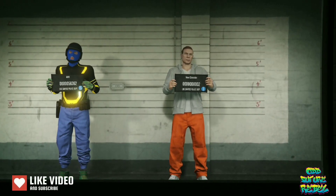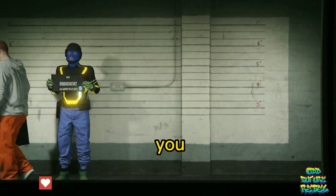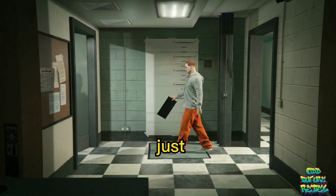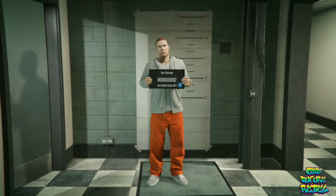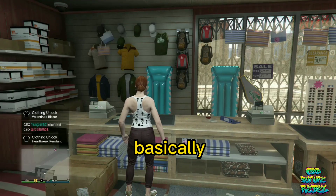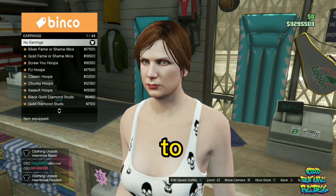Once you push Edit on the character, make sure you have a female character. If it's a male character, go over to the sex option and set it to female, then push Save and Continue and accept the alert. If it's already female, just push Save and Continue. You should load into a random GTA 5 Online lobby.